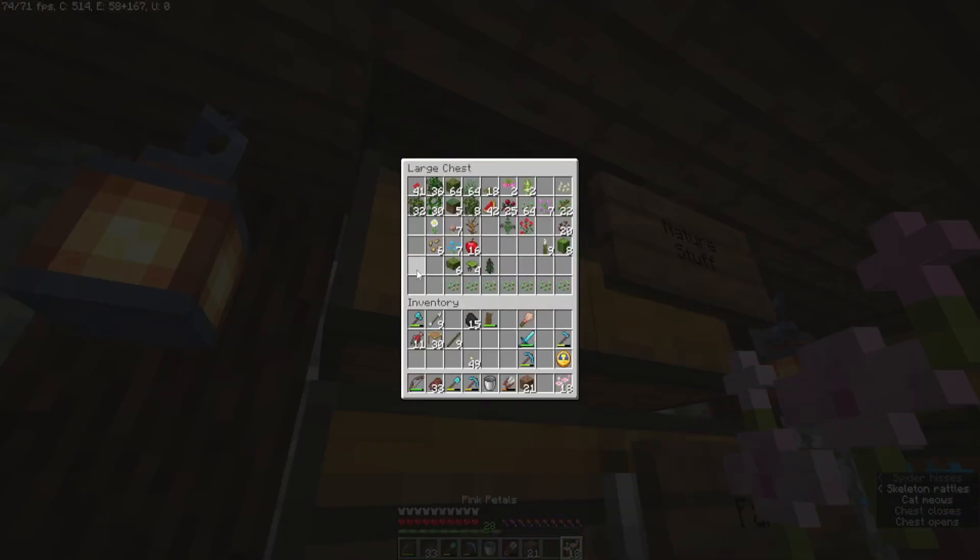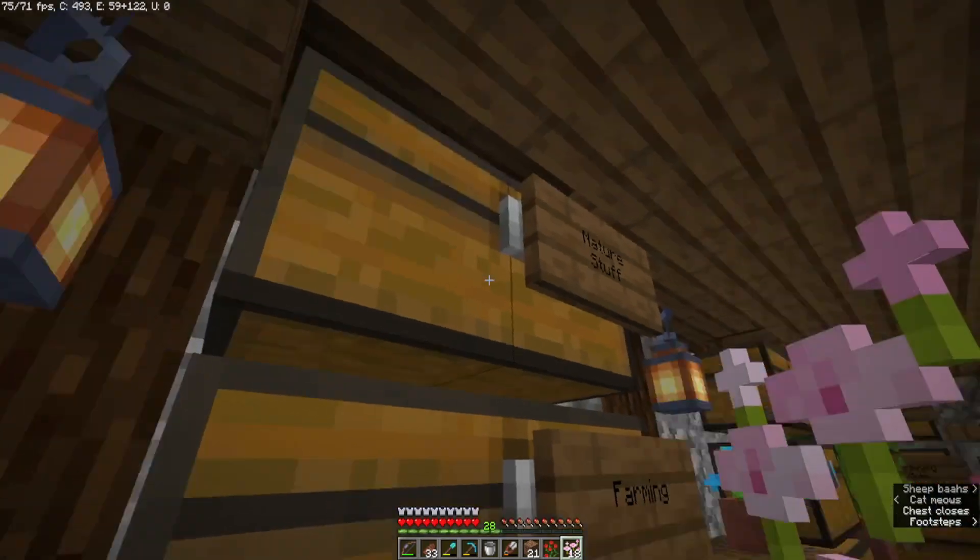Let's take these pink petals. Also a spore blossom would be good. I've got a rose and a lilac — we'll take a couple of lilacs. I wonder if some sweet berries would go well — I don't know if they'll go well. I'll leave the sweet berries out for now.